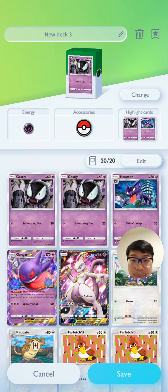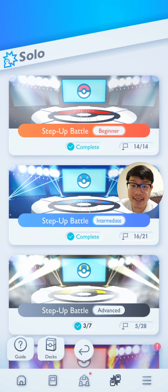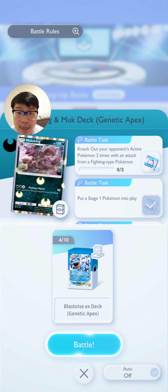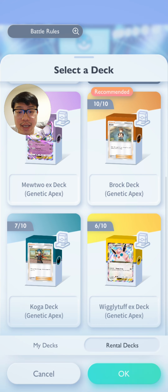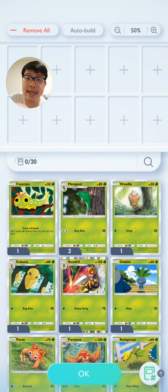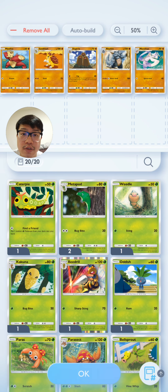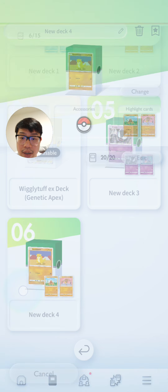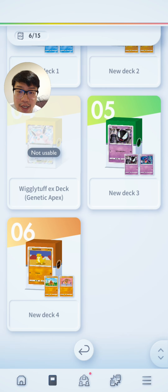Here I've completed a simple psychic type deck to try in solo battle for completing missions. Building your own deck has no limit on tries. For another example, if a stage mission requires fighting type Pokémon and I don't have a fighting rental deck, I go to Decks, build a new deck, press Auto Build using fighting types, make any modifications I want, press OK, then save. And there you have it — a fighting type deck, which I can even customize the deck box to look like a fighting type.